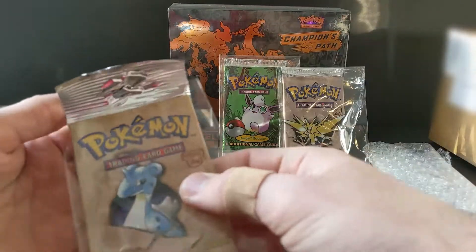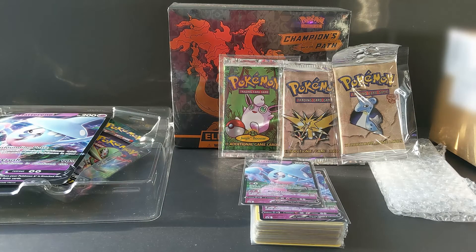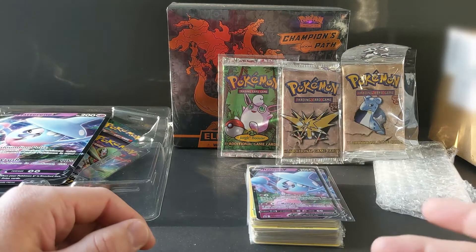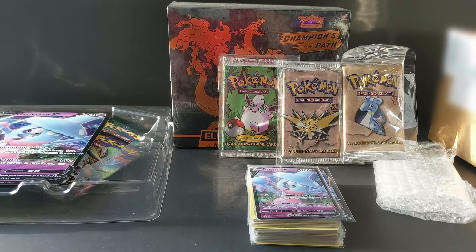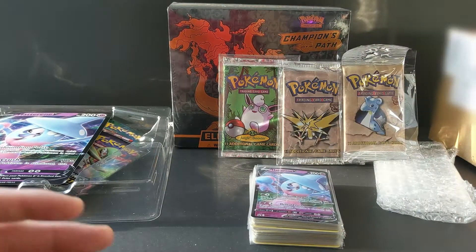I'm thinking I'm going to start collecting Champions Path - I want to build that set because it seems obtainable. A lot of people have said they don't like Champions Path because there are only two chase cards, but for me that's actually something I'm looking forward to. It means I can actually obtain these cards. If there are 200 cards to get, it means I have to spend more and more money on booster packs. Just getting into the hobby, I want to keep my costs low but my returns - the nice cards I get - high. With only a couple of chase cards, it brings me back to the old Wizards of the Coast eras where at most there were 16 holos, like that Charizard in the base set. It just seems obtainable to me.